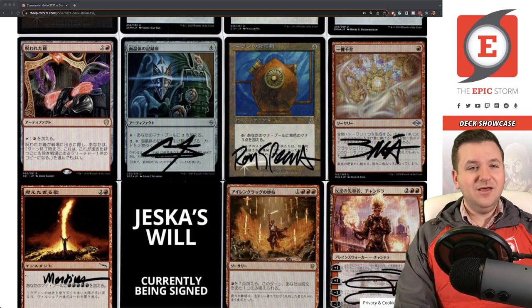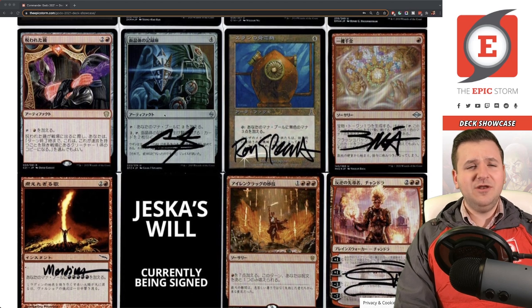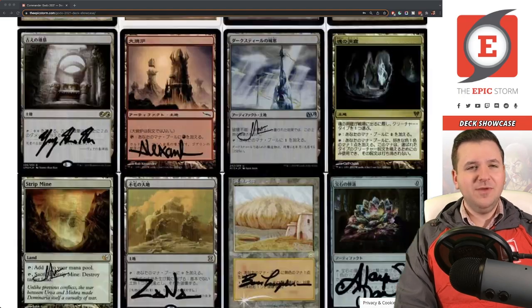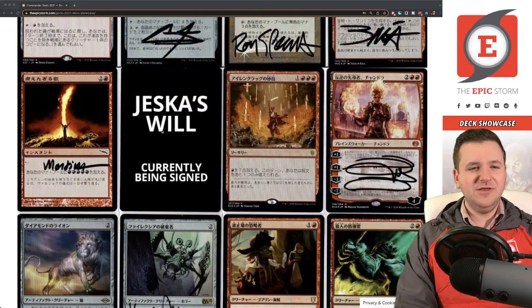Scroll of Arcane — wait, I'll just look it up. Hedron Archive — signed by the artist. If you're unfamiliar, it taps for two mana of any color, and you can pay two and sacrifice it to draw two cards. It's essentially a double Mind Stone, which is fairly solid. I may have skipped over my Mind Stone — I'm missing an image.